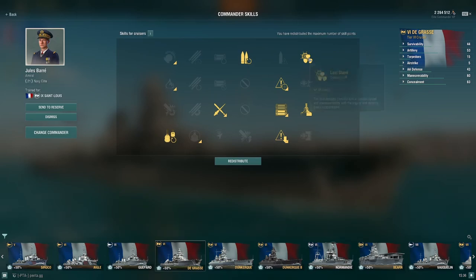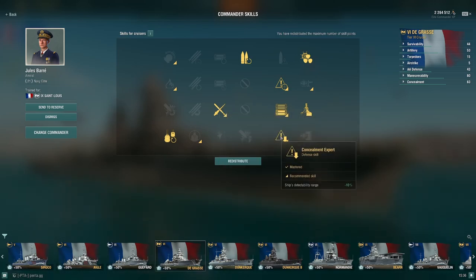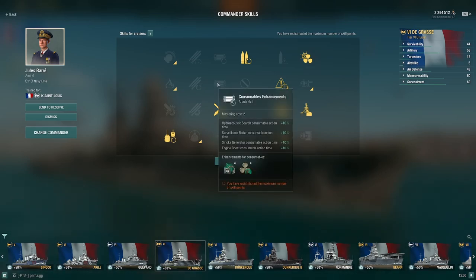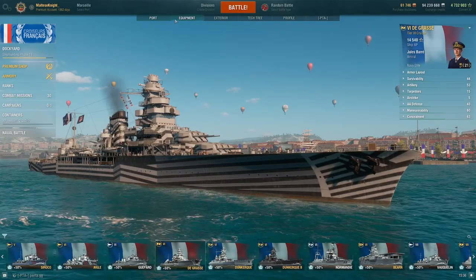The build I'm going to be running on the Degrasse is actually the same as I would run on the San Luis. I would run Last Stand and Gun Feeder, then Priority Target, Superintendent, Survivability Expert, Adrenaline Rush, then Concealment Expert and Top Grade Gunner. Top Grade Gunner is a bit of a — not wasted at this tier — but I don't think it's too useful. You can probably run Consumable Enhancements and Demolition Expert if you are exclusively playing the Degrasse.